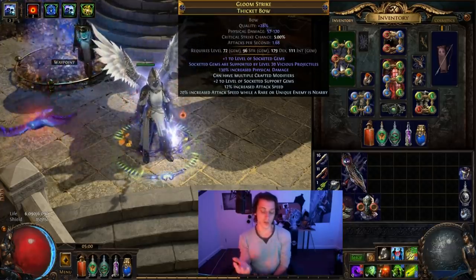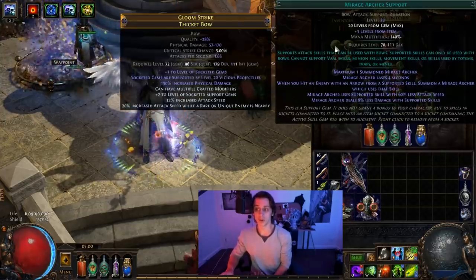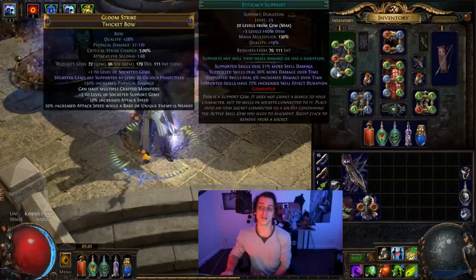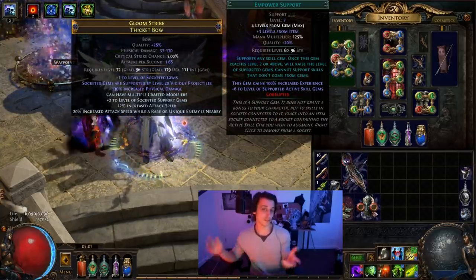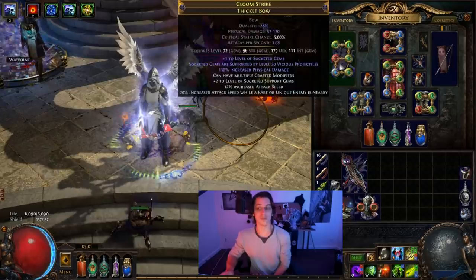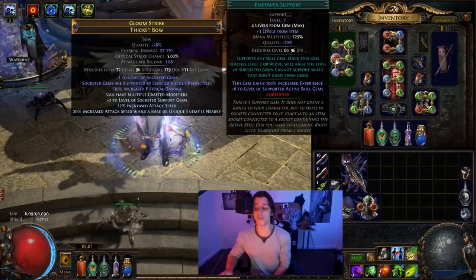Just a Vicious Projectiles plus-one bow is totally fine, because after that you then have a six-link left over for Toxic Rain, Mirage Archer, Swift Affliction, Empower level 4 — which is level 7 in this instance with my current bow — Efficacy, and Void Manipulation. Without an Empower there really isn't too much else to add as far as the DPS slot is concerned. You can use Concentrated Effect, but that will prevent some of the overlap of the explosions onto your enemies, though it might not matter in some cases. Even an Empower level 3 should be pretty handy in a bow like this, so you don't necessarily have to go for level 4.